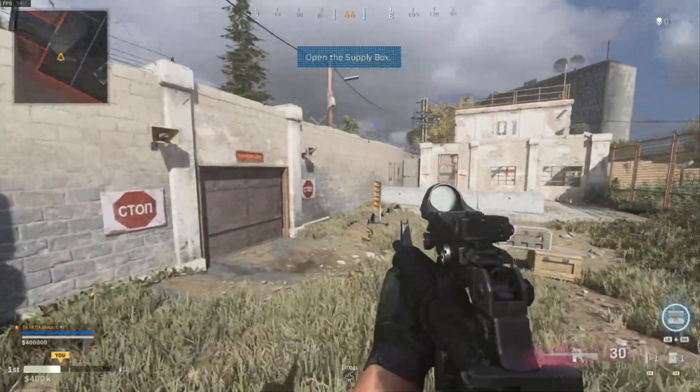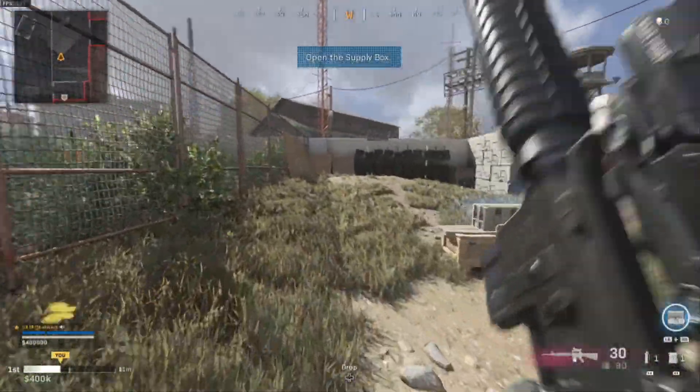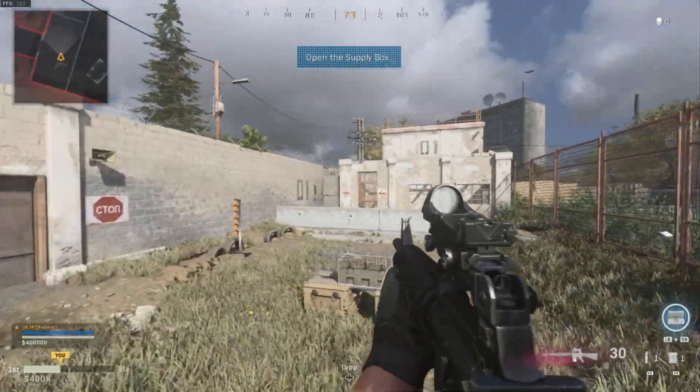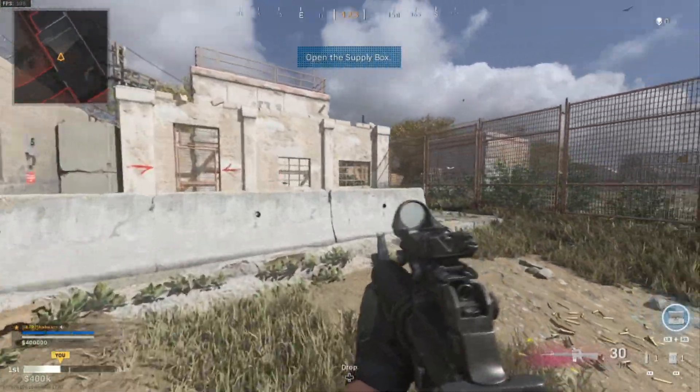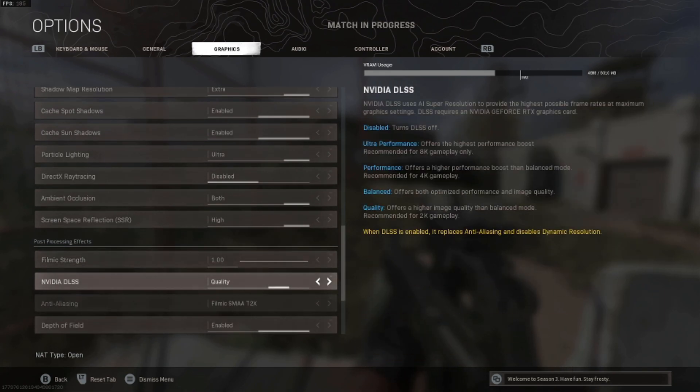So there you go — you can see the difference with DLSS enabled versus disabled. If you have an NVIDIA GeForce RTX graphics card and get this option within Warzone settings under options > graphics > post processing effects, I would enable it and see what you think. You're going to get a massive boost in frames per second and it could make a big difference to your game. If you found this video useful, please subscribe, like, and share it with your friends. Thanks for watching.